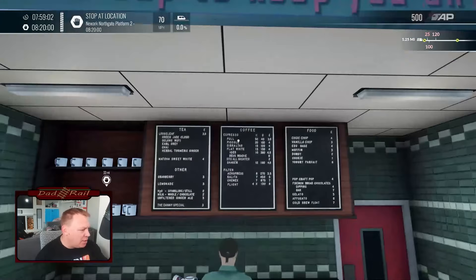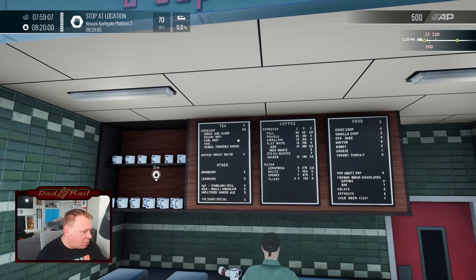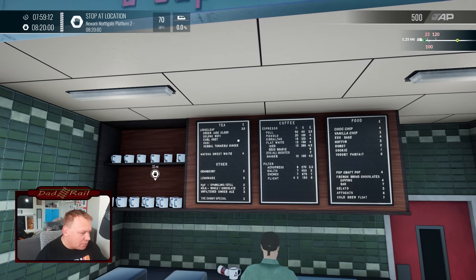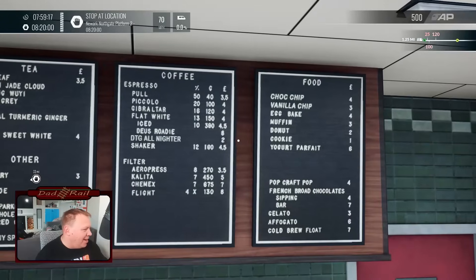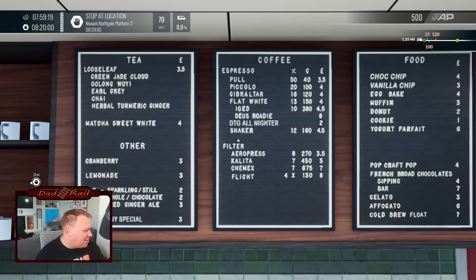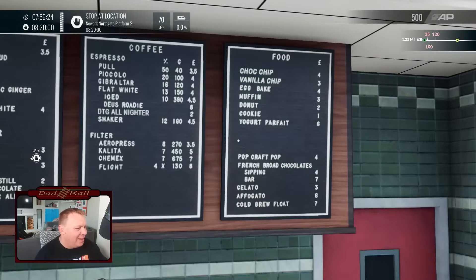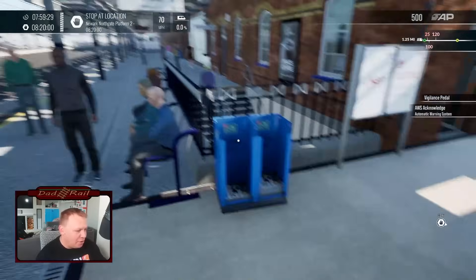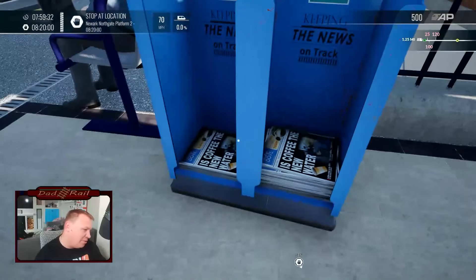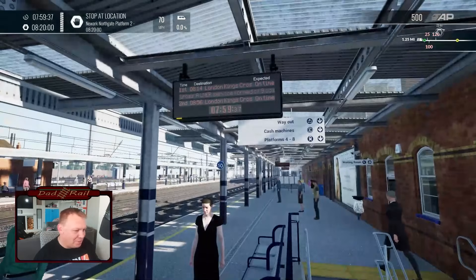Apparently if we look at the menu there are some Easter eggs — loose leaf, green jade cloud tea, Earl Grey, herbal, turmeric and ginger. Dovetail Games All-Nighter, The Danny Special — there are some Easter eggs in there, so it's worth having a look around to see what you can find. We've got Metro but it's not Metro, it's the Dove. 'Is coffee the new water?' I do like little bits and bobs like that.